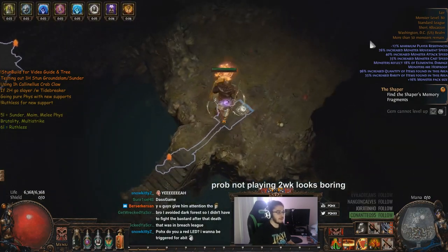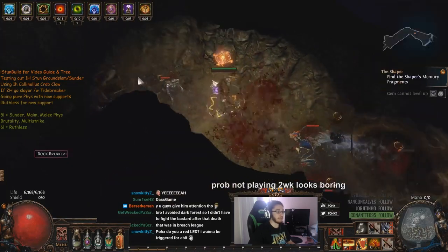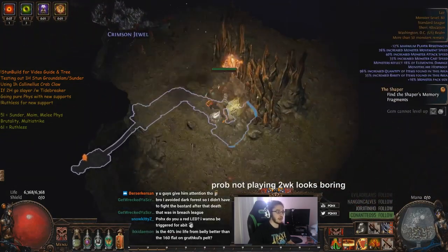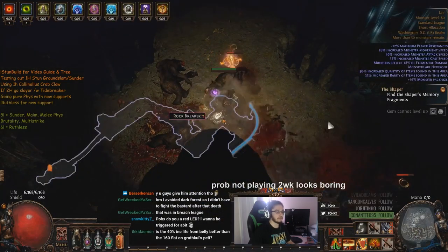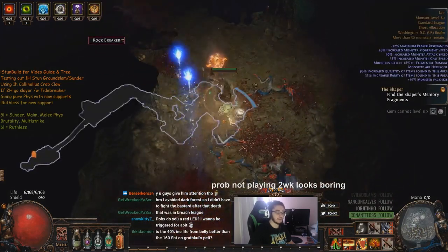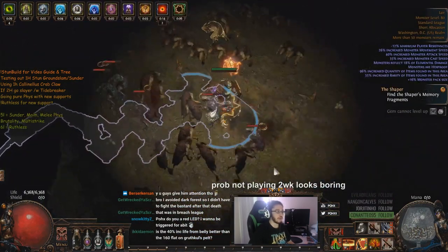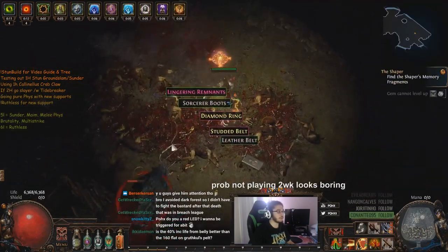Six link would be like an absolute monumental damage boost and would be able to stun lock most bosses. Of course this is not meant for stunning guardians or anything, but it would probably be able to stun like 80% of the red map bosses, unless you rolled like enfeeble, 30% monster reduction, or physical damage reduction.